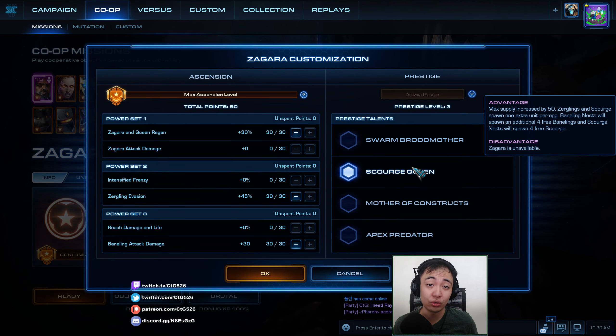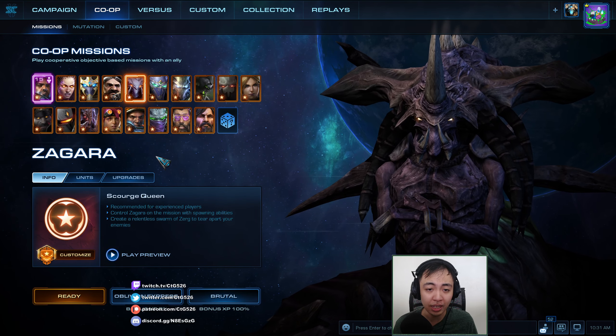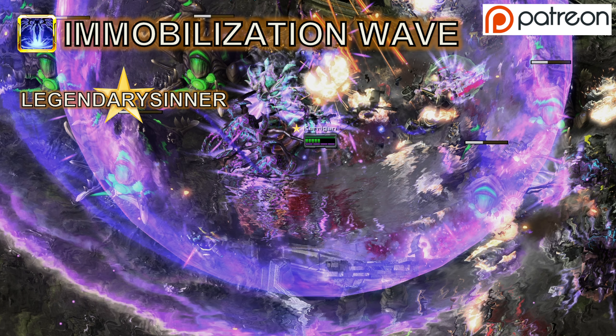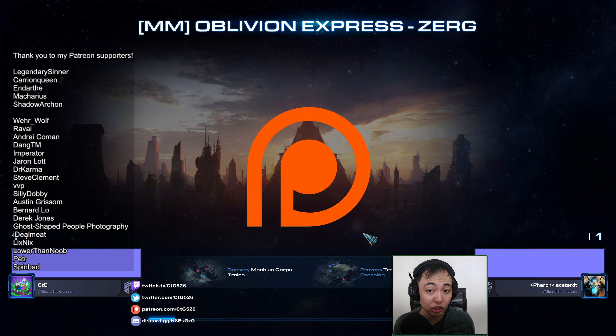We will use Scourge Queen here to give her 150 supply at the cost of not having Zagara available. We'll go with Zagara and Queen regen so that my injects will do more for less. I'll go with Zergling evasion because I won't have Frenzy, and Baneling attack damage because I will probably get free Banelings still just to burst down the front lines and soften up the enemies for my Zerglings. My ally will be idling as Raynor. Thank you to Legendary Sooner who is supporting me in evil trades here, and Charon Queen, Darth Macharius, and Shadow Archon who are supporting me in the Pulse Cannon. Thank you to all my supporters on Patreon.